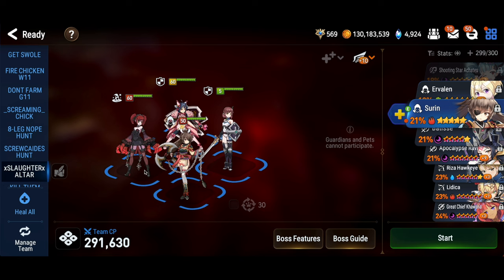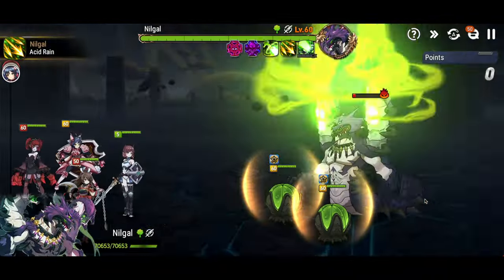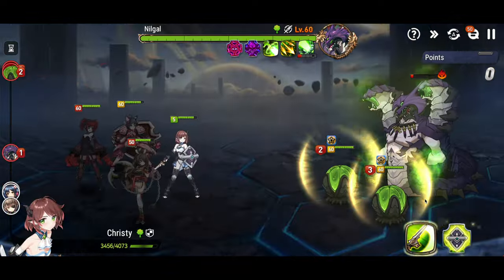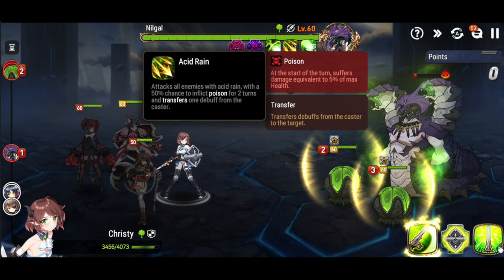When building this team, remember: artifact ER goes away when the artifact holder dies, and self-imprint ER goes away too. So that 18% self-ER Christy gets - that 9% going to the back row - stops going to the back row when she's dead. Now let's talk mechanics. This skill transfers debuffs and poisons back to you - that's why we need the 200 ER.